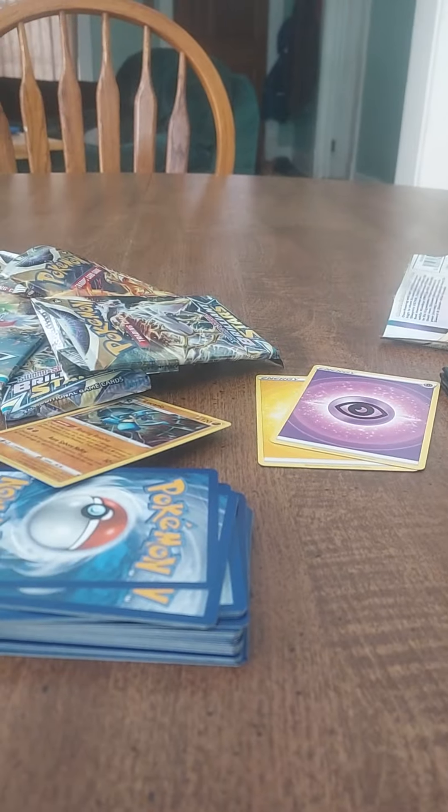So our pulls today — our only good ones really: Tortera, the reverse hollow Mewtwo which is sick looking, Lucario, and Marnie's Pride. Those are out of the six packs we opened — four decent pulls, not the best, not the worst, could have been terrible. All right guys, hope to see you all in the next video, thank you!